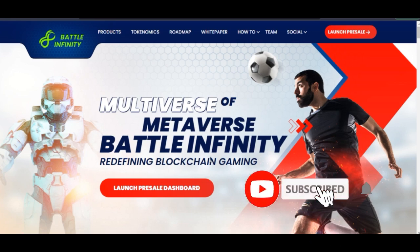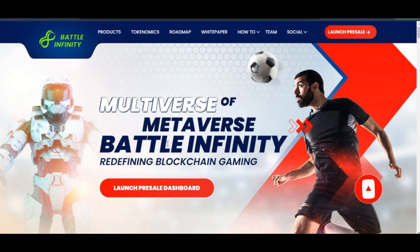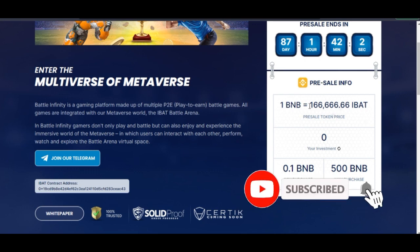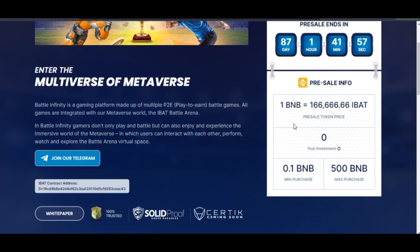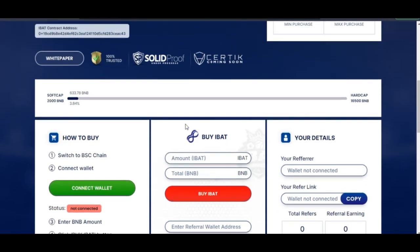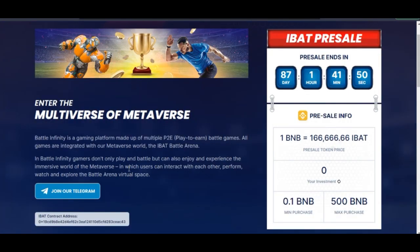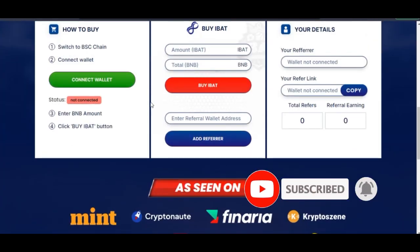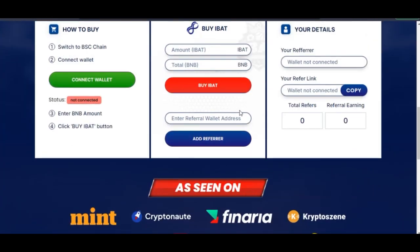Hello everyone, welcome to this video. It's Leonard here from detailena.com. In today's tutorial I'm going to walk you step by step on how to buy the Battle Infinity token. They are currently on the pre-sale — 1 BNB is going for 166,000 of the Battle Infinity token, and this token is currently selling for 0.0015 USD.